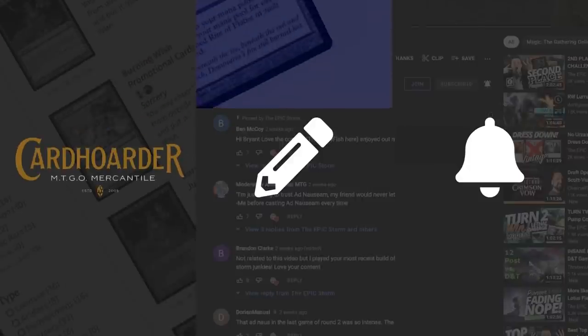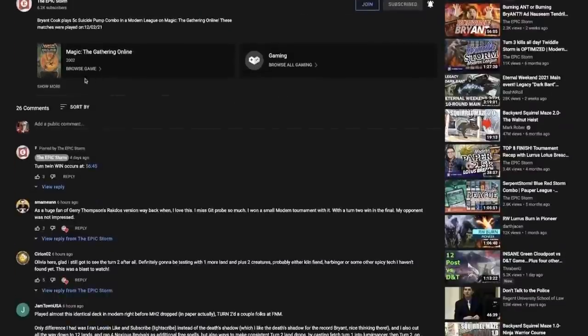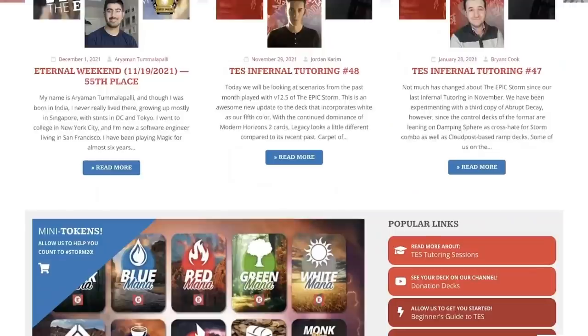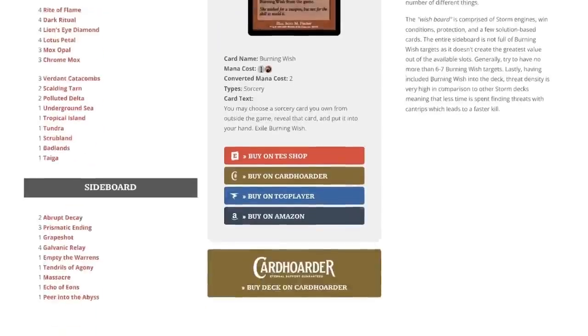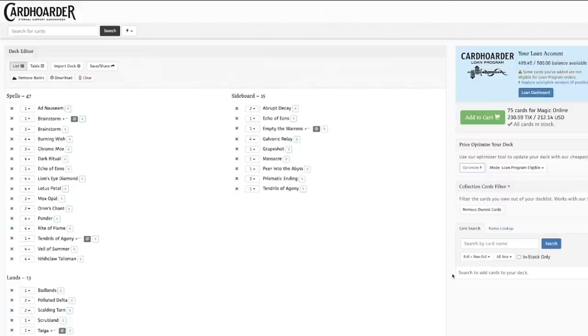If you're looking to make a purchase from Card Hoarder, TCG Player, or Amazon and want to support us, open our description below for our affiliate links. Those same links are found on the home page of the Epic Storm. We've also included a Card Hoarder button on our website that loads the Epic Storm into your Card Hoarder cart to make life simple.